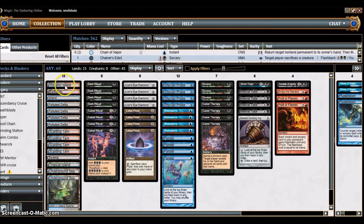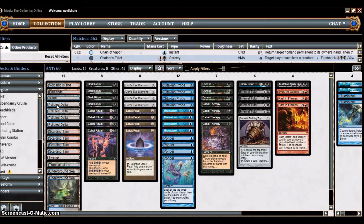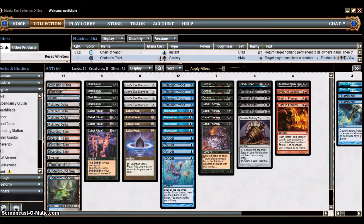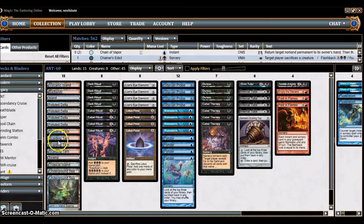Starting with the mana: we have 15 lands. The traditional setup is to play eight fetch lands. You want Polluted Delta because this is a black-blue centric combo deck with a red splash, so black and blue are the most abundant mana symbols. We run a basic Island and a basic Swamp. Polluted Delta gets any mana-producing land in the deck — four of those — plus four blue-producing fetch lands.